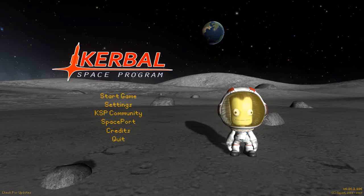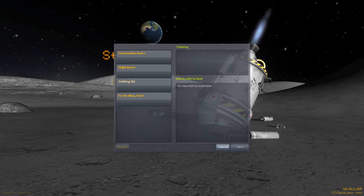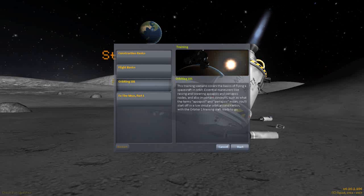I've given a try to the first couple of missions - well, training missions - which are basically about building your own spacecraft and then actually launching it and controlling it in flight. The next one available is orbiting, and this is actually pretty cool. It says this training scenario covers the basics of flying spacecraft in orbit, essential maneuvers like raising and lowering apoapsis and periapsis nodes, and what the terms apoapsis and periapsis mean - basically the highest and lowest points in an orbit.